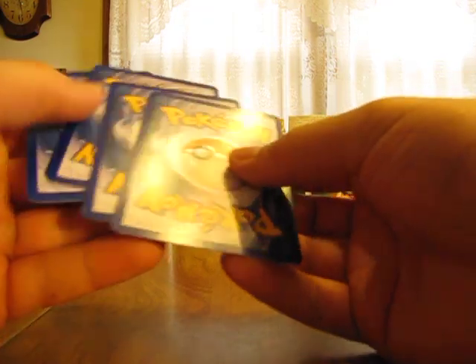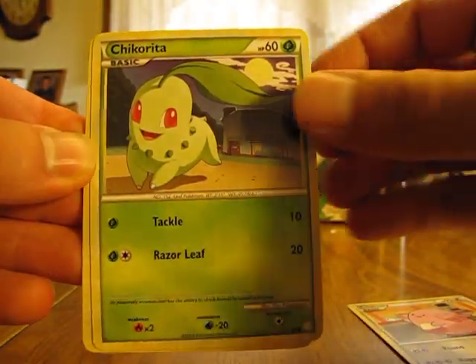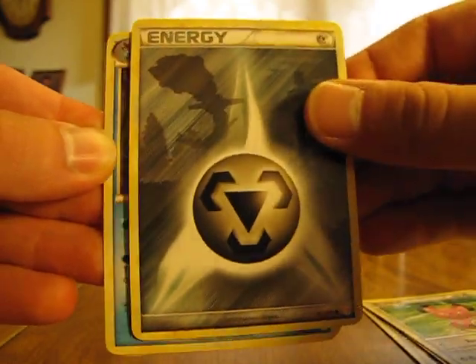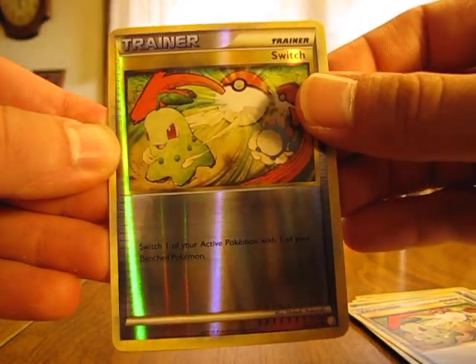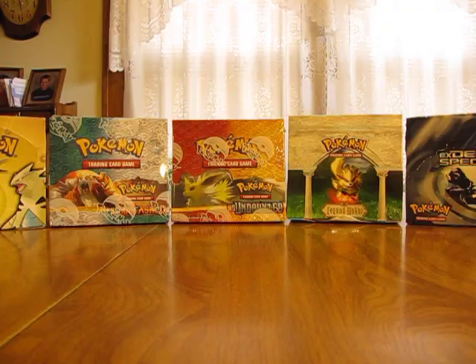I'm hoping to get the top halves of either of the Legend cards because I pulled both bottoms in the first video. So we have a Chansey, Chikorita, Vulpix, Snubble, Metal Energy, Croconaw, Corsola, Switch Trainer, Switch Reverse, and a Ledian. Not too great of pulls — two holos, that's all for the second half of the box so far.